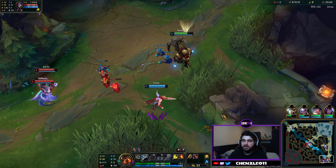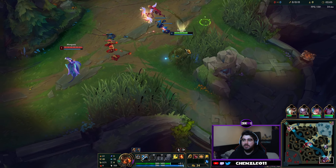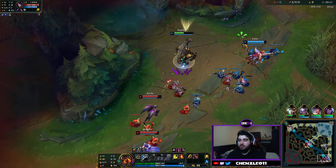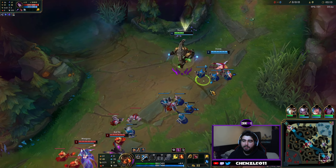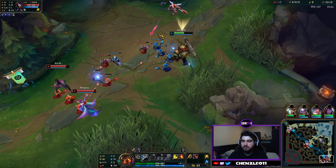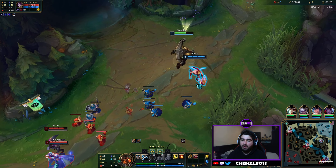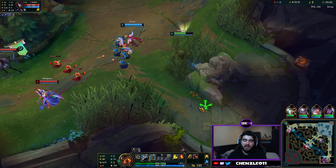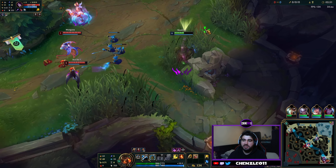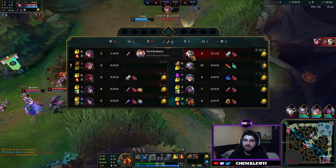Against poke lanes, obviously you want to be trying not to take poke. If you are going to be receiving a spell, make sure to hit your W to get the shield. Make sure you use your W when you can. You want to be trying to press up so you can put pressure on the enemies with your Q. You're going to be making sure you're collecting minions with your support item so you're getting gold and also healing your ADC.